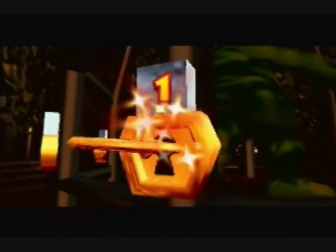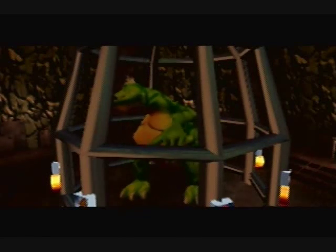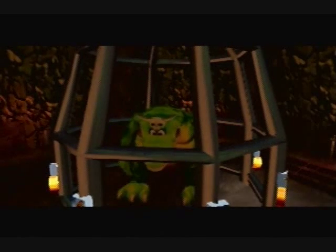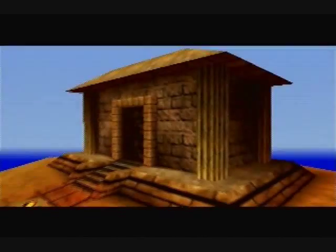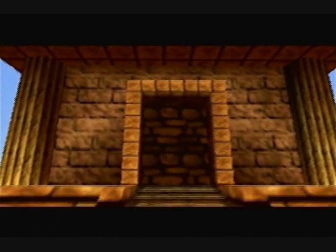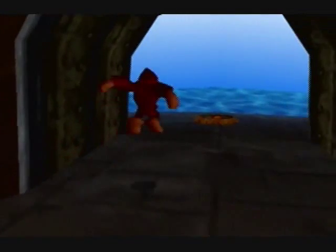There we go, number one. And then by doing that, of course he gets all happy and stuff. And his dance is so powerful that the vibrations open up the next area. And this door opens up now. Let's get the hell out of here and go find that place.